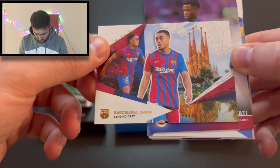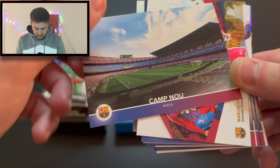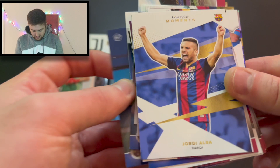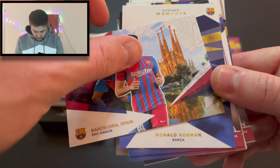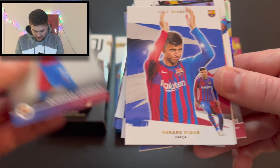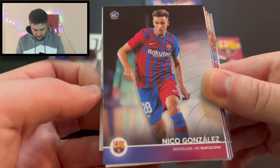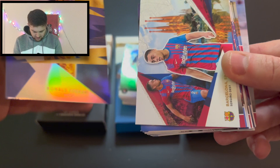The second half of the Barcelona box: Sergino Dest city card — very nice. Ansu Fati, Marc-Andre ter Stegen, Sergi Roberto title winners, the Camp Nou stadium card, Barcelona Gerard Pique city card, Sergio Busquets, Frenkie de Jong title winner, Alex Collado rookie card, Jordi Alba iconic moments, Marc-Andre ter Stegen, Memphis Depay, Jordi Alba of Barcelona, Carlos Eric Garcia, Ronald Koeman manager card, Eric Garcia, Ousmane Dembele, Gerard Pique title winner, Barcelona Busquets, ter Stegen goalkeeper card, Frenkie de Jong city card, Nico Gonzalez — another fantastic youngster from Barcelona. Home kit card — absolutely incredible.